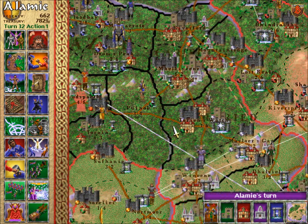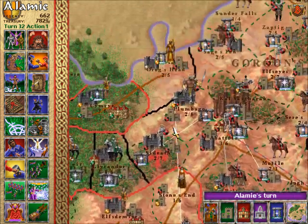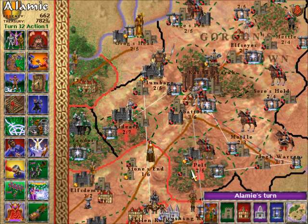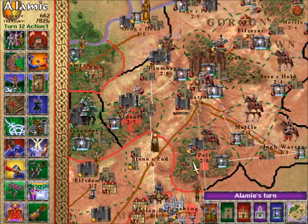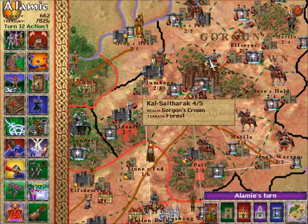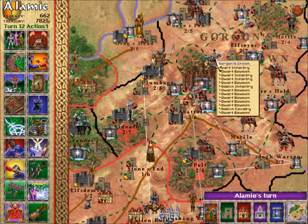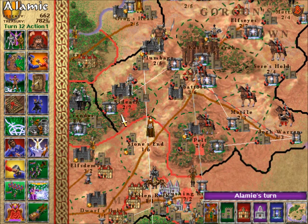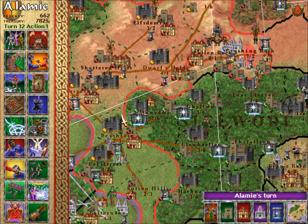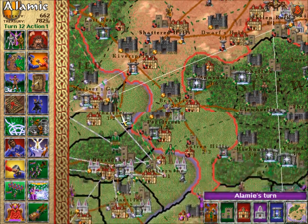I'll keep them there for now because I'm not quite ready to launch my attacks yet. My next move will have to consist of somehow bothering the Gorgon. I know exactly what - because I have created a source in the Gorgon's own capital of Calcethorac. The other question is I need a leeline to that source so I can cast spells there, and where to build that leeline from.